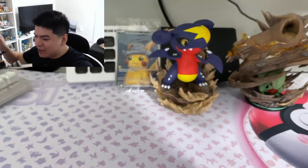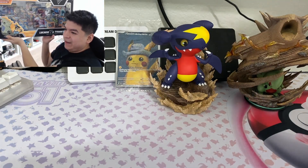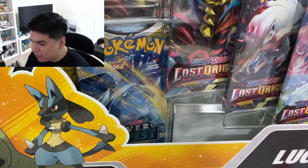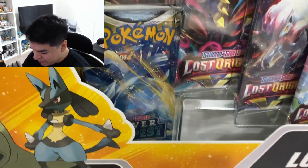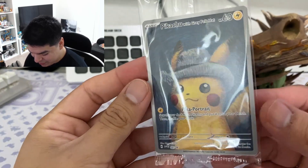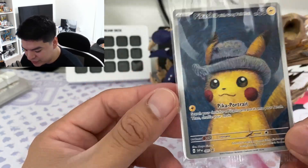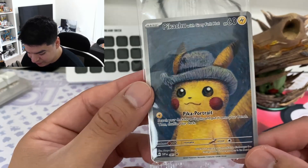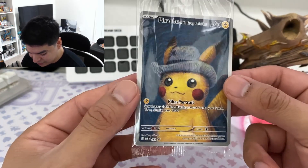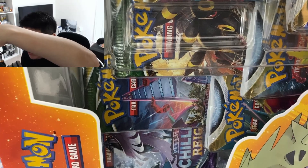Alright guys, today we got a big crazy unboxing. We literally have a giant Lucario and Tyranitar pack — 14 packs in here. I think these were exclusive to Sam's or Walmart, but I had someone order it for me. Also, I did get my Pikachu card — my order was canceled but they still sent me the card. I think they just charged me for shipping. I ordered a mug and something else, but they still sent me the Pikachu thing, which is really cool. Let's open this giant thing — it's literally called the Heavy Hitters Premium Collection.